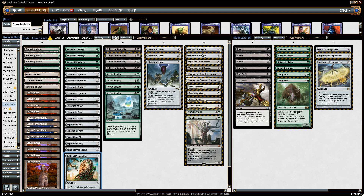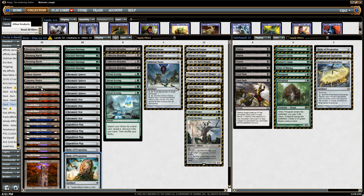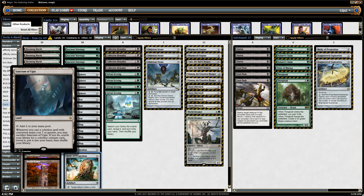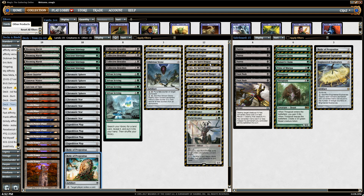Now for the threats. The first is Wurmcoil Engine, which is searchable with Sanctum of Ugin but does not trigger it. This card is very strong — it gains life, getting you out of Burn range, and is very good against creature matchups. It blocks everything, kills everything. If removed, the only clean removal for it is Path to Exile; if removed another way, it creates even more of a mess.